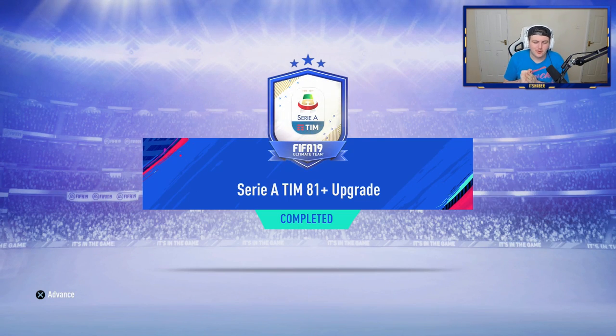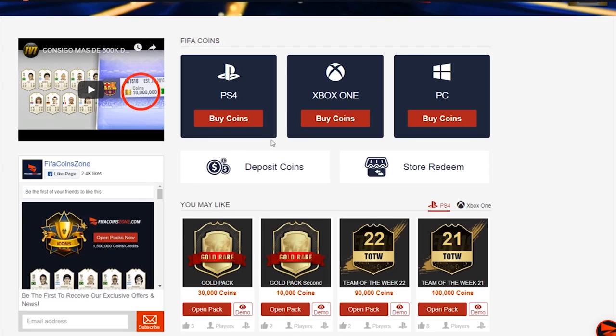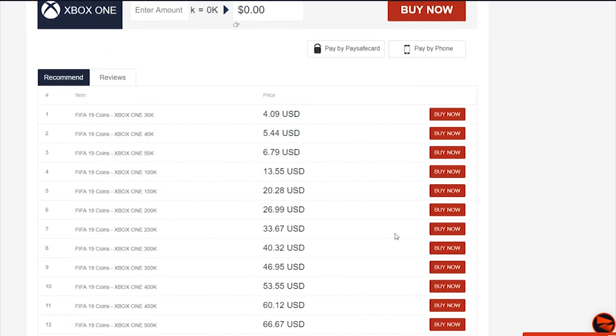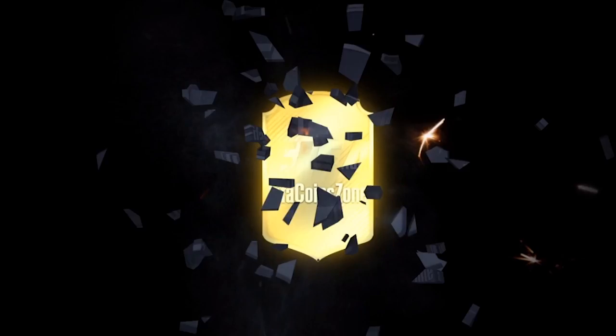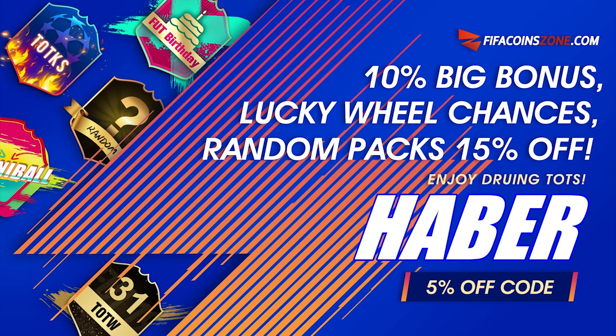EA have finally released the dope upgrades we've been hoping for — Team of the Season is finally here. If you're looking to get yourself any coins from the best supplier in town, check out my sponsor FIFACoinZone.com and use the code Haber to get yourself 5% off.